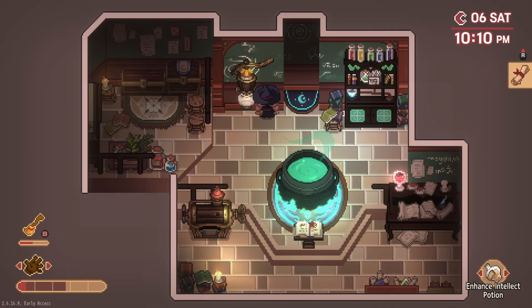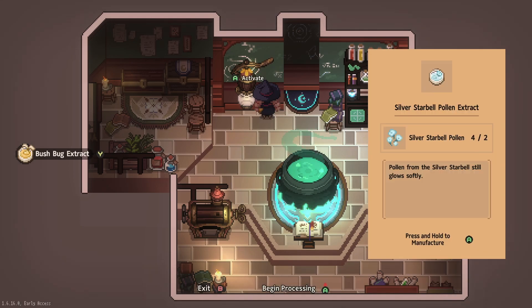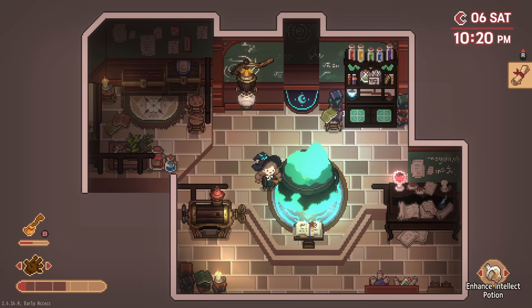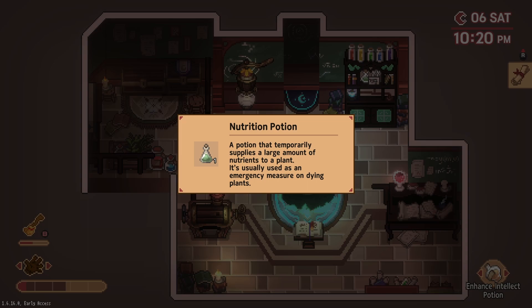All three of the ingredients go into the extractor. And once you have all three extracted, pop them into the cauldron, set the fire to level three, stir to the right, and you have some handy dandy nutrition potion.